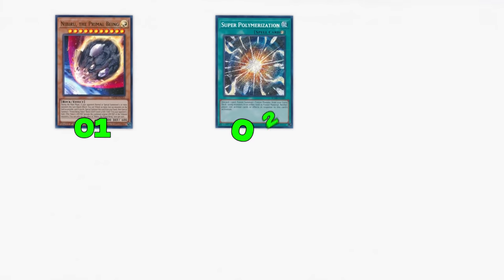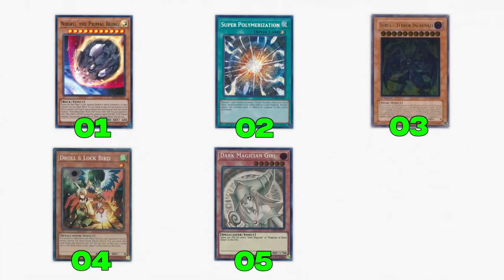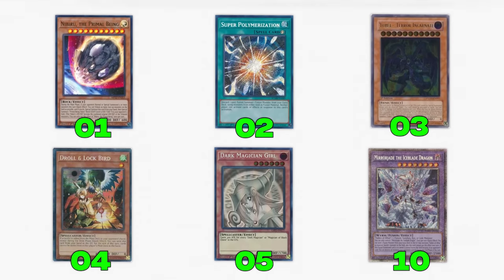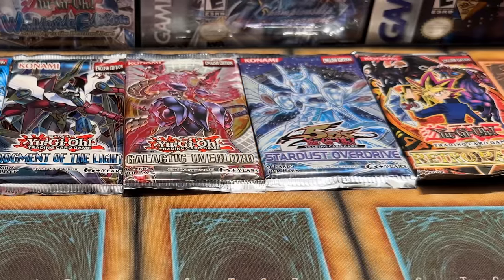What's up guys, we're back with another pull a foil, open a vintage pack video, but this one is a little bit different than the ones you may have seen in the past. In this video, every time I pull a foil we will gain points. An ultra rare will count for one point, secret rares for two, ultimate rares for three, collector rares for four, ghost rare for five points, and finally a starlight rare will count as 10 points. We'll redeem our points at the end of the video to buy packs from the pack bank.